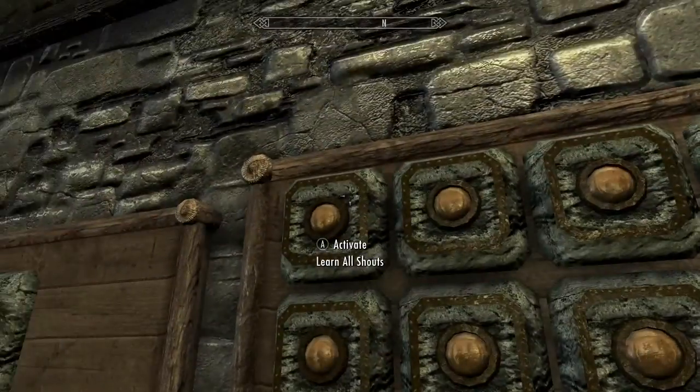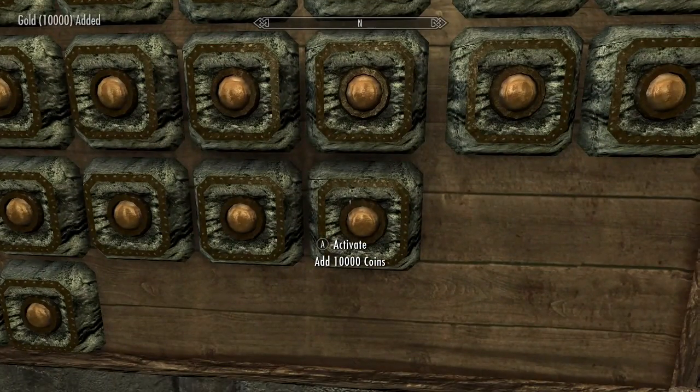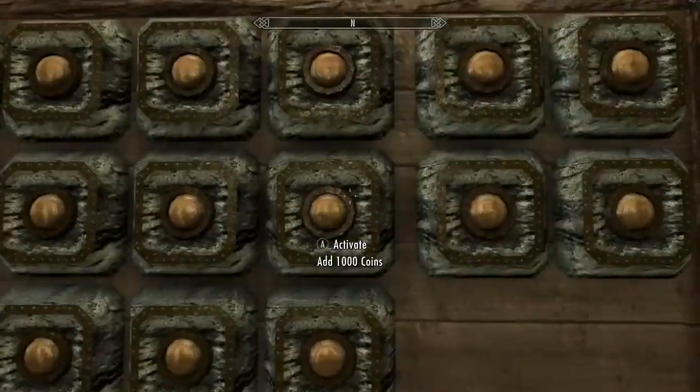So if you wanted to come up here, you can add all shouts — you learn all your shouts, all powers, you can add dragon souls, you can add coins, perk points, voice powers — all of this stuff.